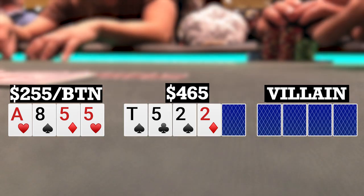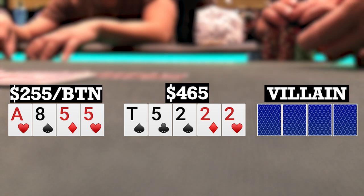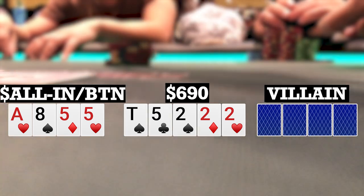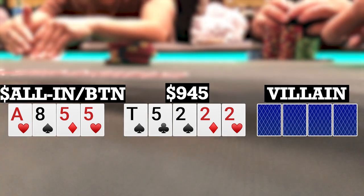So still heads up to a river. River brings another two. Obviously now I do lose to the remaining two, but he shouldn't really have that — shouldn't really change anything. My opponent checks to me once again, I think for a second and push all in, and he snap calls. I say fives full, turn over my hand, and he mucks. Happy to double up here.